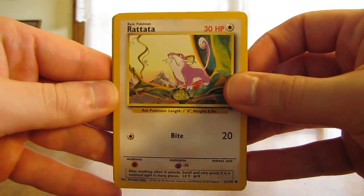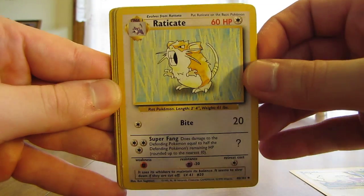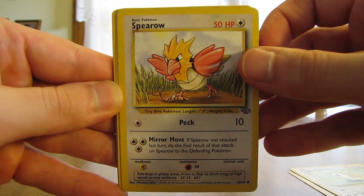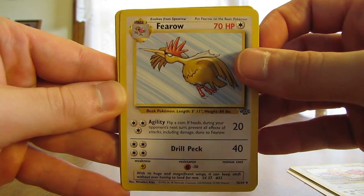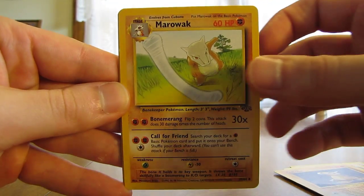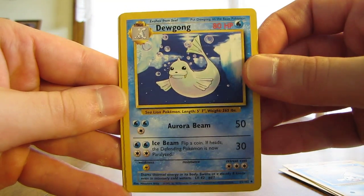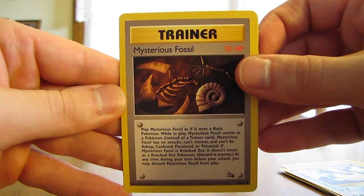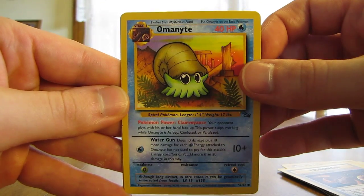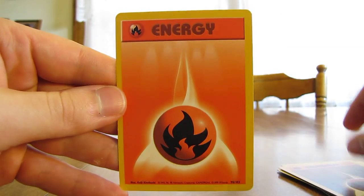So old school cards here. Starts off with the Base Set. Rattata, Raticate, Spiro, Firo, Cubone, Marowak, Seal, Dugong, Mysterious Fossil, Omanyte, Fighting Energy, and a Fire Energy.